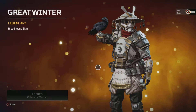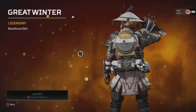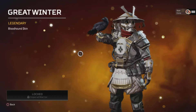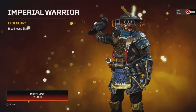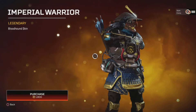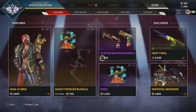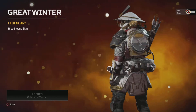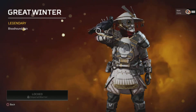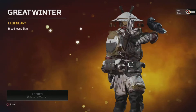And the Bloodhound skins that everyone's been waiting for — we have the Great Winter. You need to have the Imperial Warrior first to get that one, but it's totally worth getting if you're a Bloodhound main, because that white one is amazing. Although I kind of wish you could change which raven you wanted now, since we've got the white one as well.